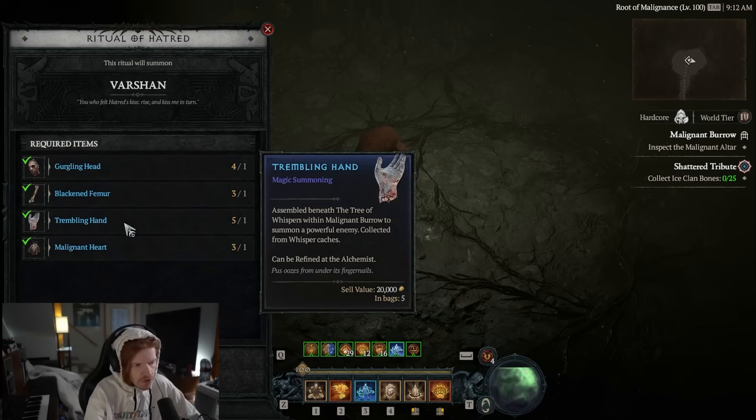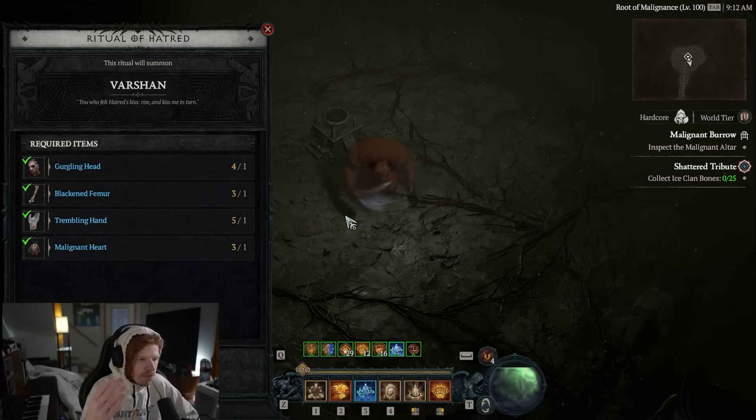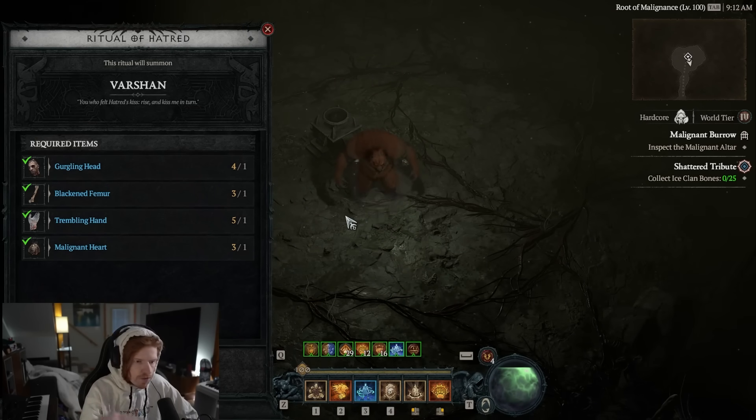You get in a group with these people, summon the boss, kill the boss, and then the second person in the party summons the boss with their materials. You kill it again. The third person does it, and then the fourth person does it. This effectively allows you to only have materials to summon the boss one time, but you actually get four kills of the boss.